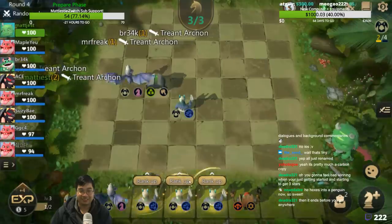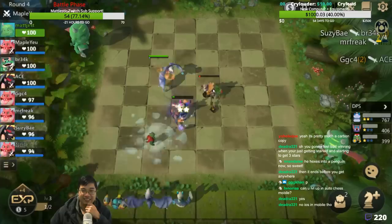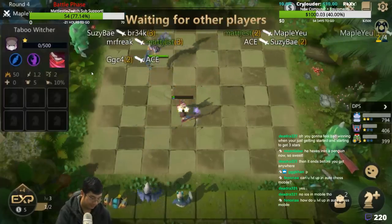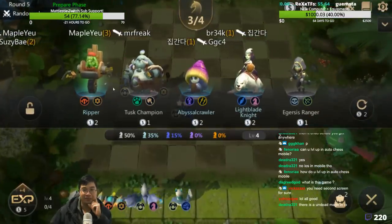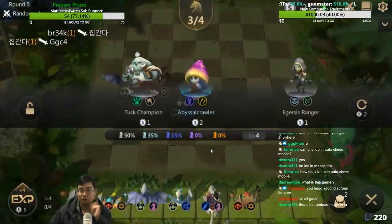Give me all the Defectors — he does auto rank up as you can see. This Taboo Witcher is a Demon Hunter — very nice unit at the start. For iOS, definitely search the name Auto Chess Origins, my friends.